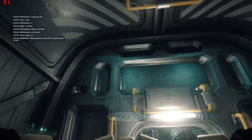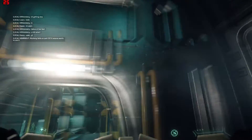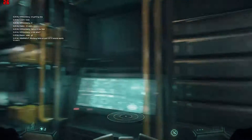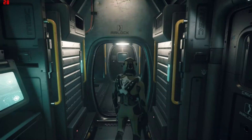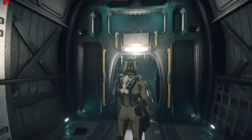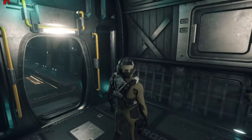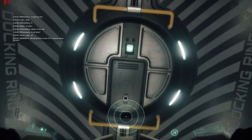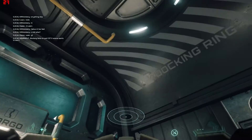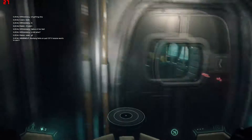We have a docking port for if we want to link up with... Whoa! Somebody just blew up outside. Excuse me for my cold. But as you can see, the ship is pretty roomy, and you can be involved in space combat and all that good stuff. We have a docking port here for connecting to other ships, or we can open the docking port and fly out to exit the vehicle.